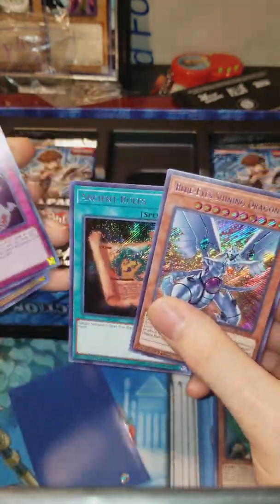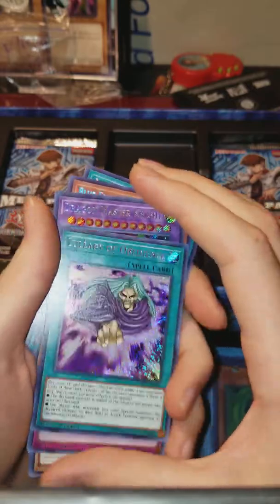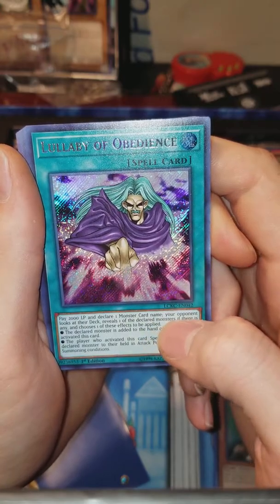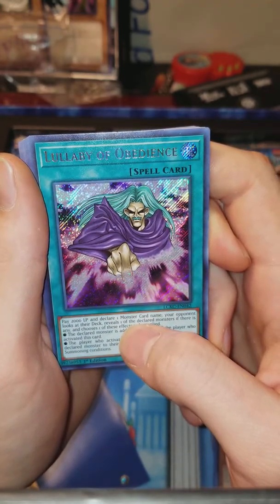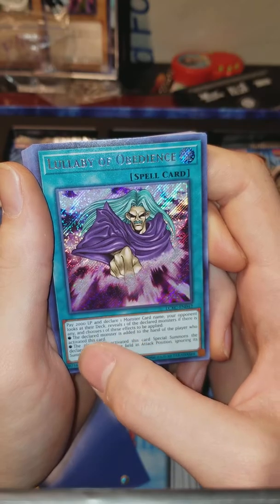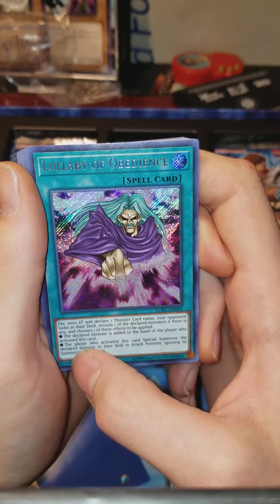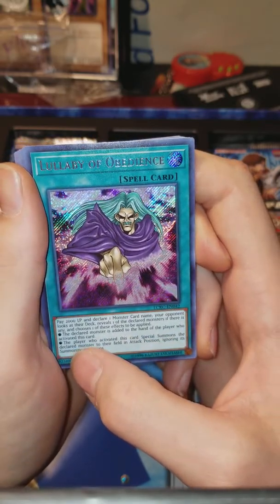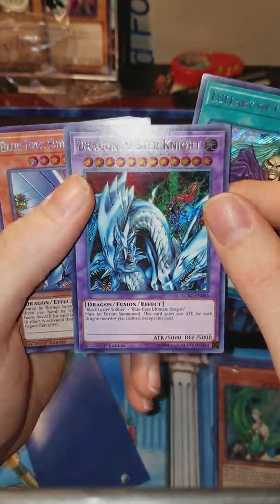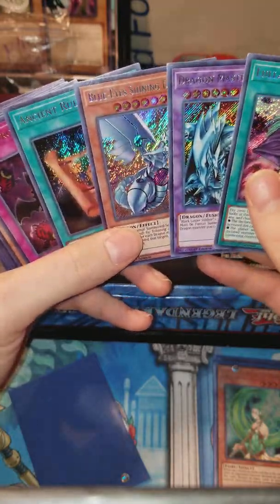We got Blue-Eyes Shining Dragon, Ancient Rules for Secret. Lullaby of Obedience: pay 2,000 LP and declare one monster card name. Your opponent looks at their deck and reveals one of the declared monsters if there are any, then choose one of the following: the declared monster is added to the hand of the player who activated this card, or the player who activated this card special summons the declared monster negating its summoning conditions. And Dragon Master Knight — these are beautiful. I don't know if I'm gonna have enough sleeves for all these.